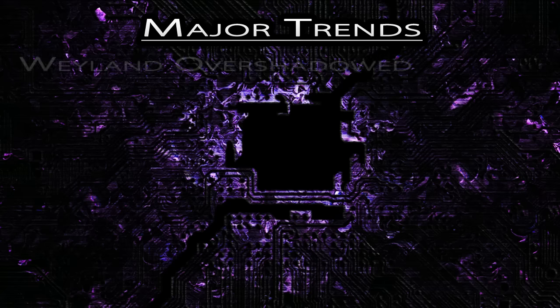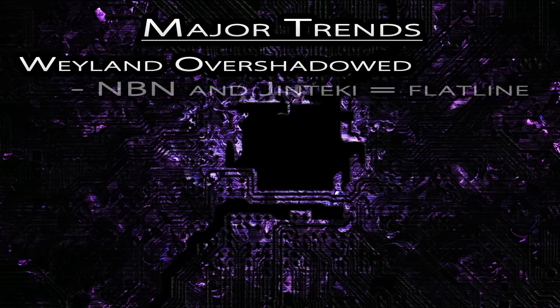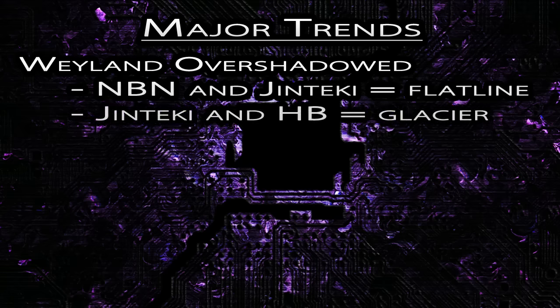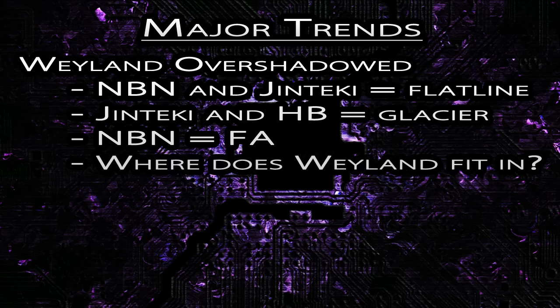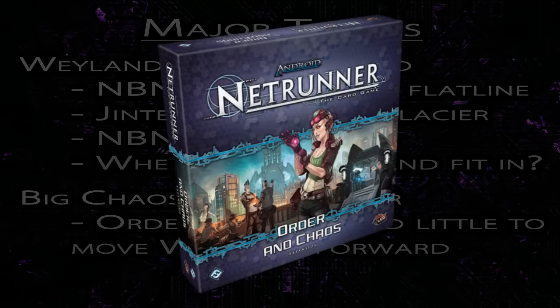My third major trend of the year is the push of Weyland to the periphery of the competitive scene. This is mainly because Weyland is overshadowed by other factions that do its archetypes better. NBN and PE do Flatline better, RP and HB do Glacier better, and NBN has always been better at fast advance than all other factions. A lot of Weyland players are feeling like, where does Weyland fit in? An unfortunate contributing factor is that Order and Chaos really didn't do much to push Weyland forward. In fact, as I'll argue later, Order and Chaos did more to help other Corp factions than it did to help Weyland.